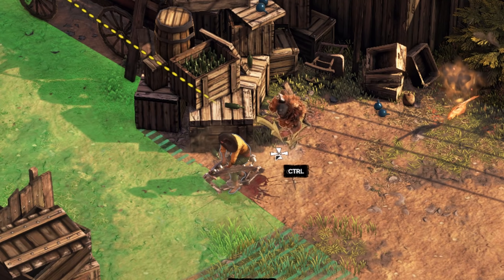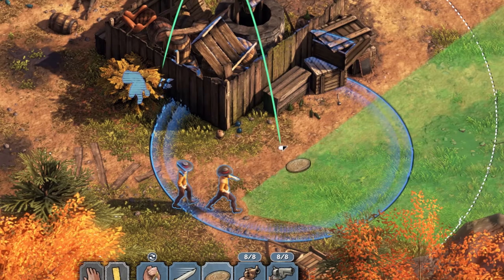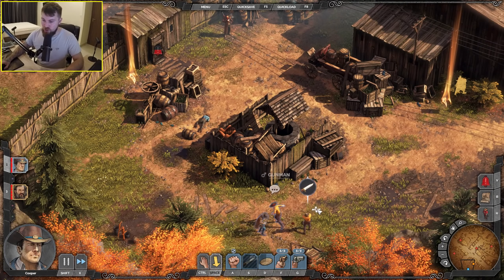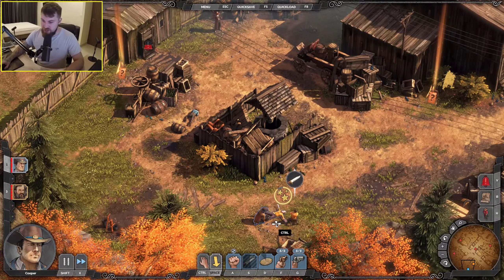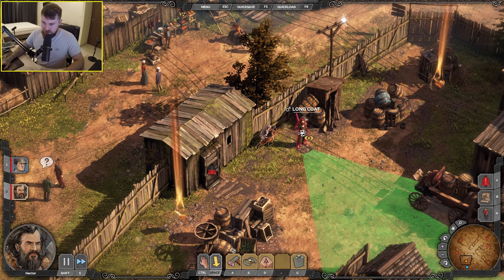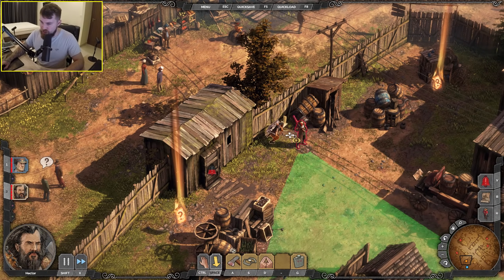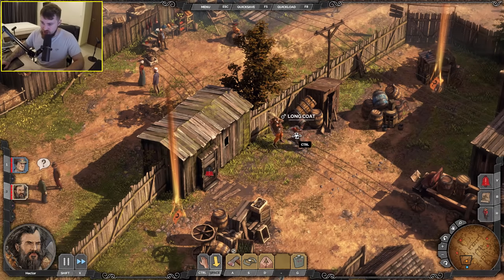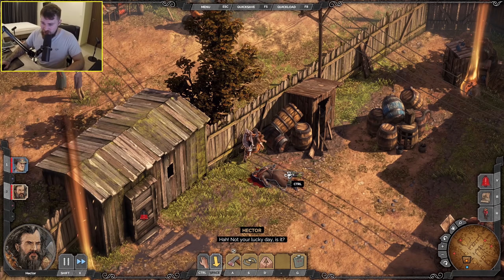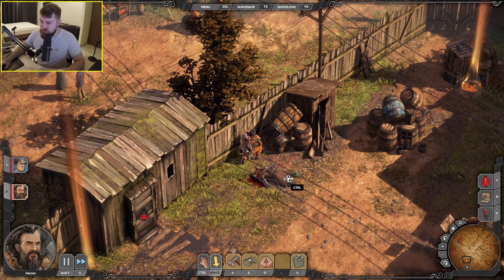Whistle — oh that's brutal! Got two at once, and a simple knife for the other. Hector specializes in taking out strong enemies in one hit. Apparently wearing a long coat gives you more health.